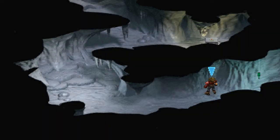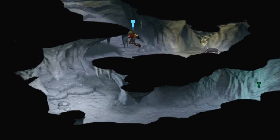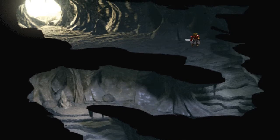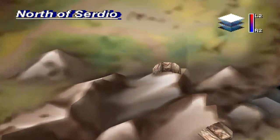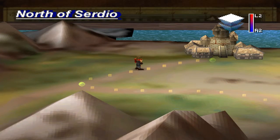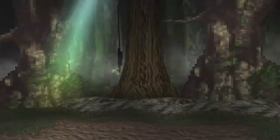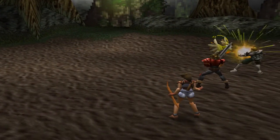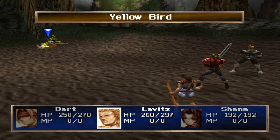No new enemies there, and what do we have here — a healing potion and 50 gold, can't go wrong there. So we are back on the world map; that's gonna be Bale over there. Okay, so new enemy — it's called Yellow Bird, very inventive — and wow, that did a lot of damage.